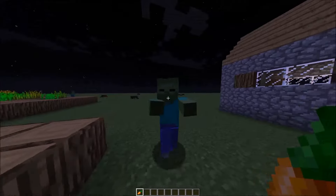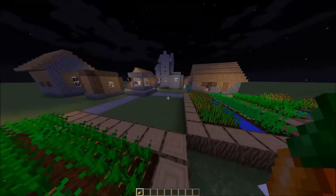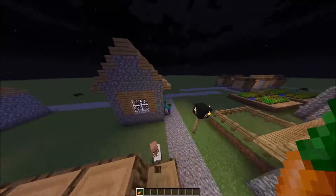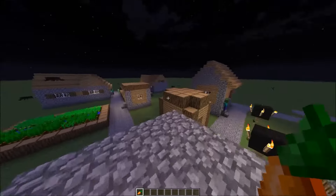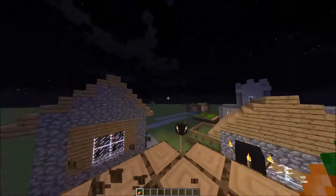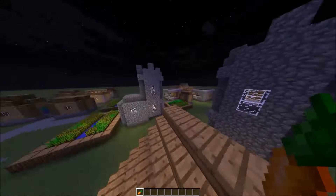Zombies also have a 1 in 100 chance of dropping a carrot — no need for villages now. Zombies come in different types: some will have big heads, some will carry shovels, and some wear armor — most likely gold or chainmail. Never seen a zombie wear iron; they can't put it on. They can only put diamond armor on if you give it to them, with a cave of two blocks between them and the diamond armor.